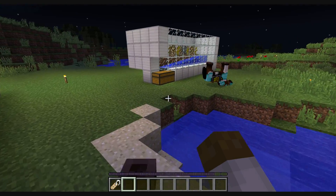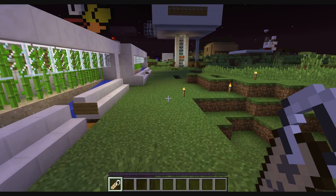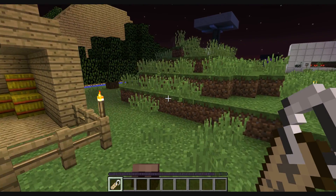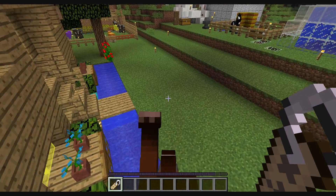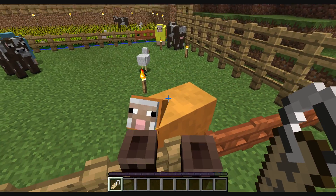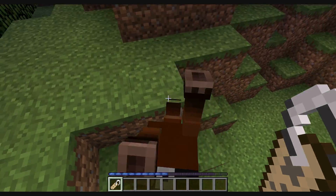I was just testing it around and if we can go find an animal or like a zombie or something — any kind of animal — it works on anything. Watch: sheep — boom, Dinnerbone! The name tag is really the thing that makes it work.